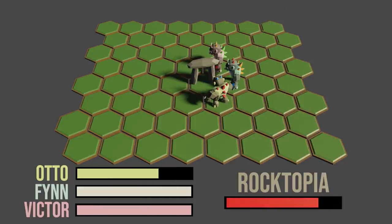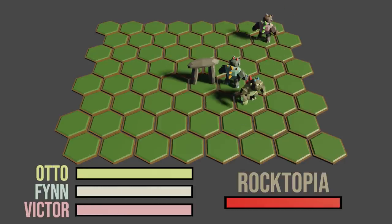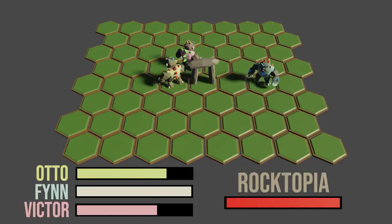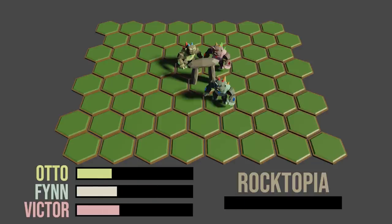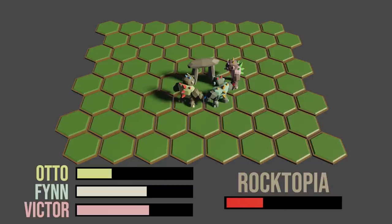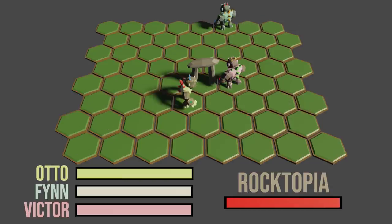Each time the game resets, Otto, Finn, and Victor have a random starting location and must make their way to Rocktopia to take it over for a delicious Rock Sandwich, or whatever golems eat. So let's see where this all began.